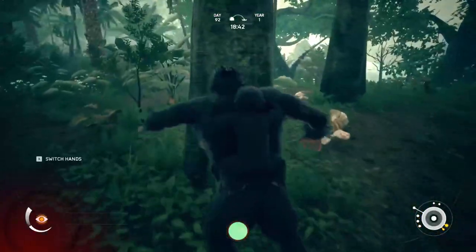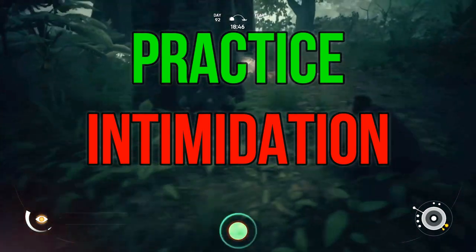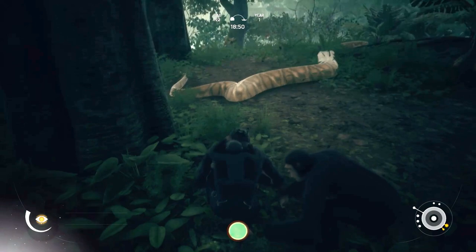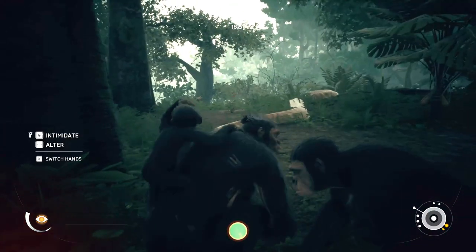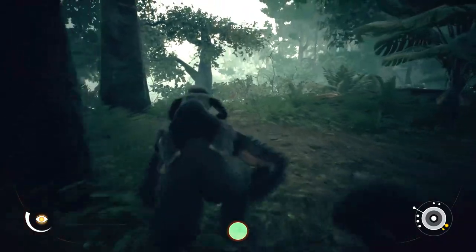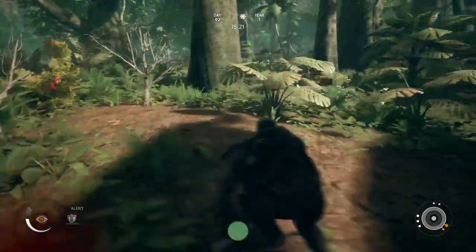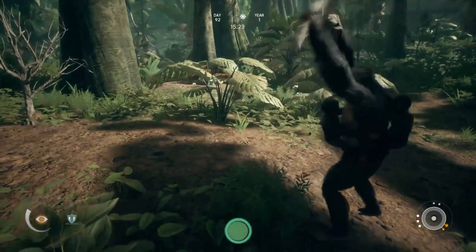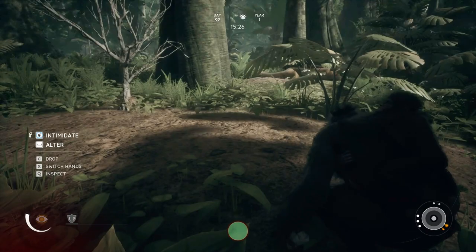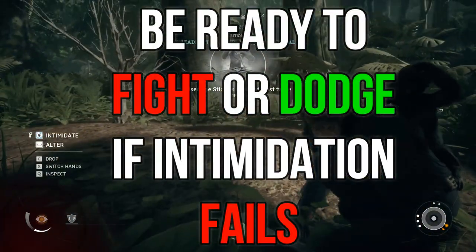Before we get into combat, I want to talk about intimidation. If you don't want to get into a fight, you can always try to intimidate your opponent by standing up and shouting at them before you start fighting. Intimidation is a very important skill to develop over time, so make sure you are at least trying to intimidate opponents a lot to gain that XP and learn those skills, while at the same time being prepared to fight or dodge if the intimidation does not work.